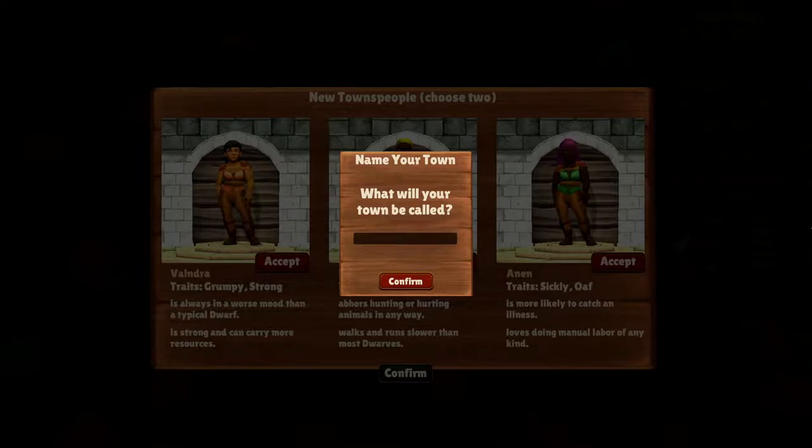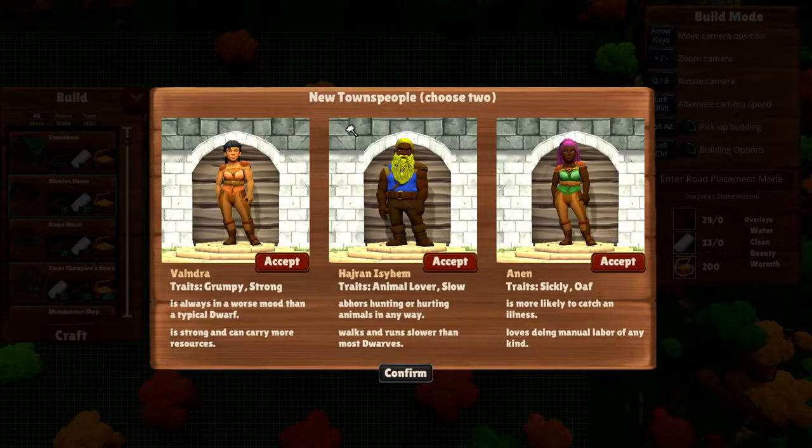I always forget about this — we have to call our town something. And I am terrible at making up names, so it's just going to be my go-to name: New Hope. Confirm. And then every time you put it on a house, you're going to be able to choose two out of three dwarves that you want to add. So we have Vaindra — traits grumpy and strong. Is always in a worse mood than a typical dwarf, but she's strong and can carry more resources. That's good because she will bring in more wood and stone in the beginning.